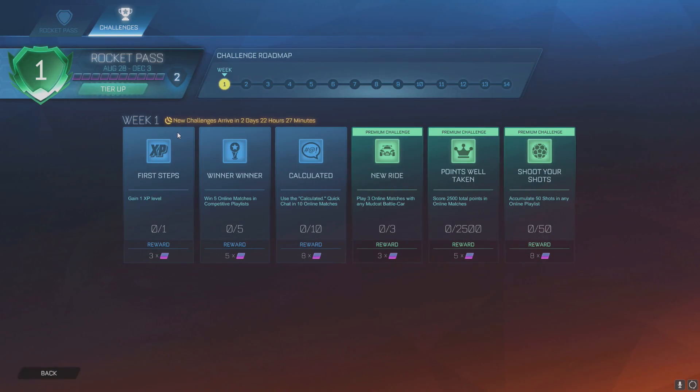For the week one challenges — the ones in blue are if you don't buy the Rocket Pass, the ones on the right are if you do buy the Premium. The basic ones are: gain an XP level, win five online matches in competitive playlists, and use the calculated quick chat in ten online matches. The Premium challenges are: play three online matches in any Mudcat Battle Car, score 2,500 total points in online matches, and accumulate 50 shots in any online playlist. And like I said, you don't have to finish these all in a week — you have the whole lifetime of Rocket Pass 4 to get these done.